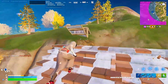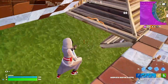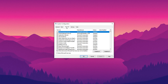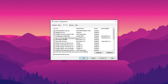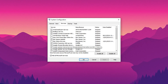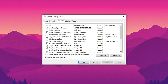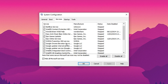Next, we're going to disable unnecessary background services to free up valuable system resources and boost overall performance, especially for Fortnite on low-end PCs. Press Windows + R to open the Run dialog box, type MSConfig, and press Enter to open the System Configuration window. Switch over to the Services tab. At the bottom left corner, check the box that says Hide All Microsoft Services — this hides essential Windows services that should not be touched. What you'll see now are only third-party services, most of which run in the background and consume resources unnecessarily. Carefully review the list and uncheck any services you don't use or recognize as non-essential, such as auto-updaters, printing services, or background utilities. Once done, click Apply, then hit OK.